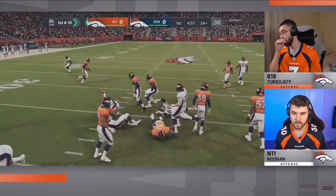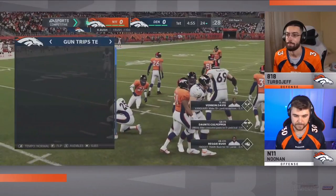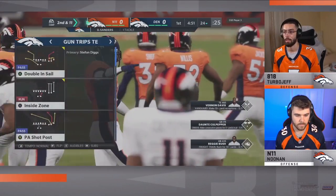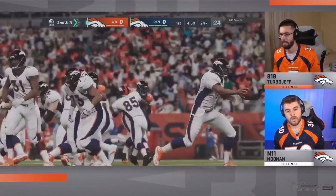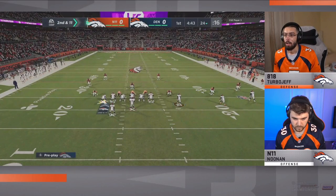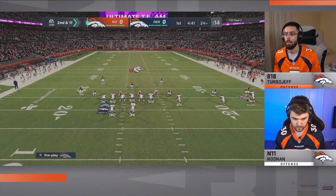Dante Culpepper at the helm for Noonan. He'll hand it off. Reggie Bush trying to find some room up the middle but nowhere to go. A little power O on the first play. Interesting to note in the latest patch, the stretch is not as overpowered as it was, so we might see guys go to that power O or that dive more. Jeff was ready for that power O on the first play of the game.